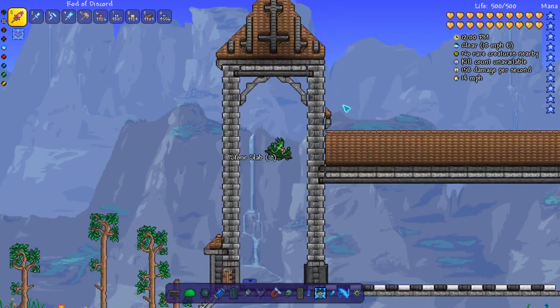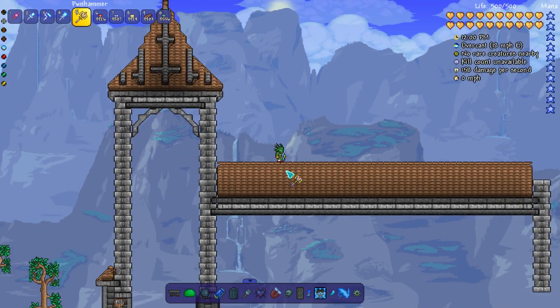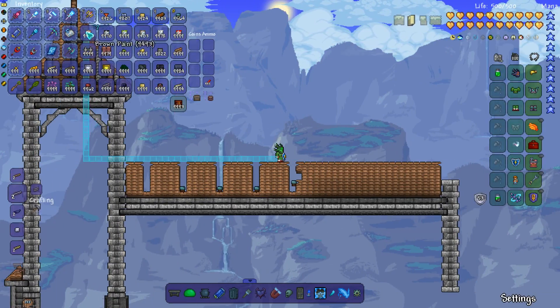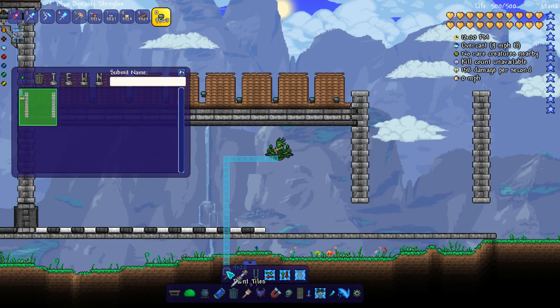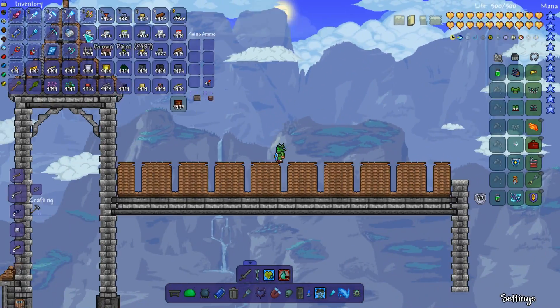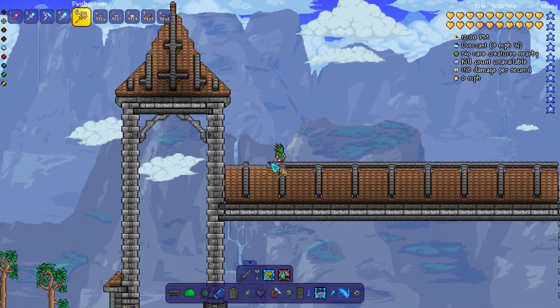I realized that the main tower was going to be a little too short, so using the cheat sheet mod, I copied a segment of it and moved it up several blocks higher before continuing the rest of the roof. To make sure that everything was nice and even, I used the cheat sheet mod just to adjust the length of the building a little bit more.